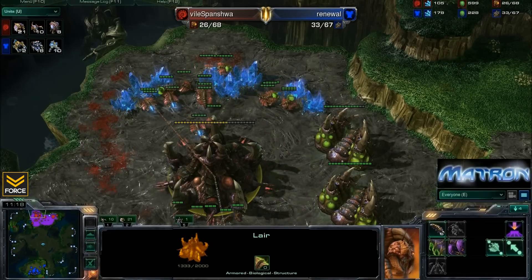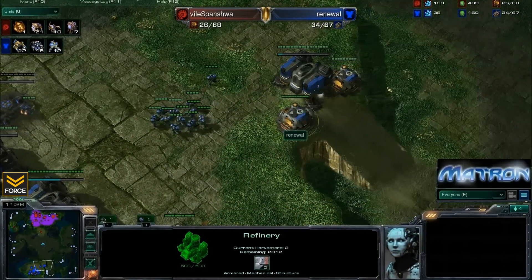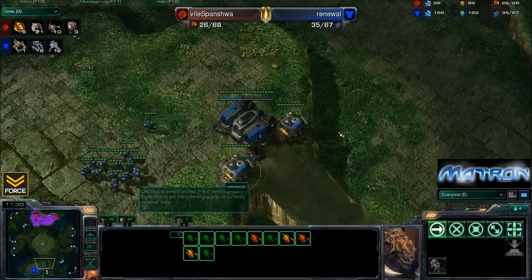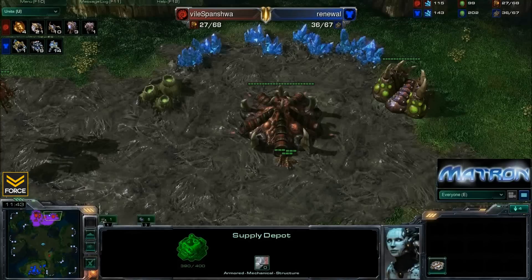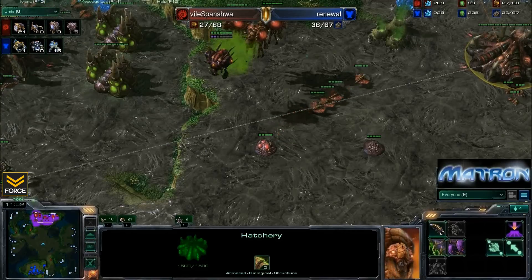The drones coming in and they're going to get back on their horse and start mining best that they can. 21 drones to 17 SCVs and 2 mules. Behind this, it looks like a factory is going up, double gas for Renewal, and a second factory on the way. He's going to be very safe. Spanisha does not have speed, he has no baneling nest, so it's going to be difficult for him to bust through these supply depots as Renewal can just repair them and shoot from the high ground.